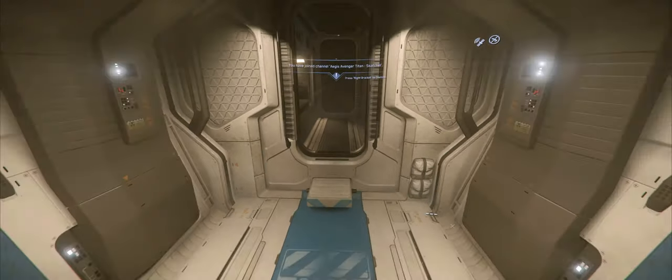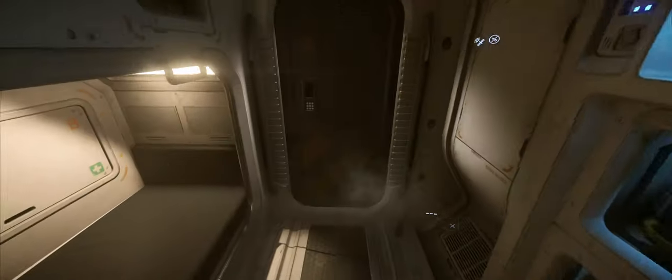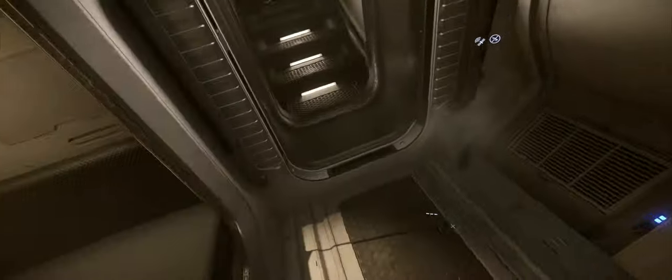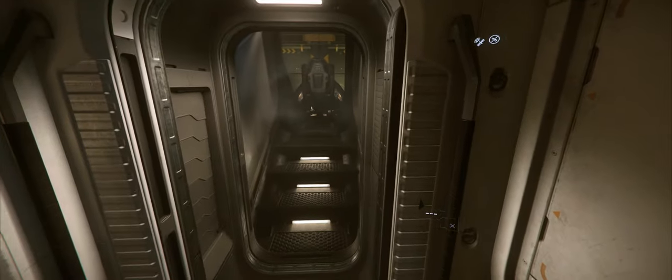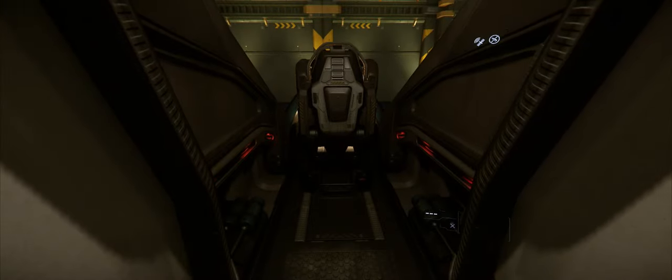These doors are automatic, so when you come up to them you don't have to do anything — they'll open on their own when you come close. The nice thing about this ship is it does have a bed, and just like we saw when we started, this is where you can go to log out. It does introduce the chance for some bugs, so I don't recommend using it for now because you'll probably be dying a lot.